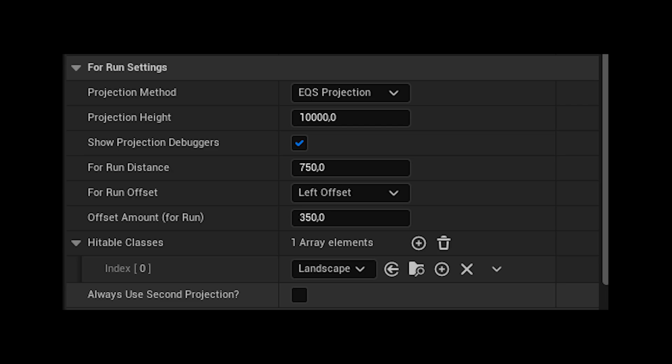Next, we'll be exploring the For Run settings. Situated beneath the Hittable Classes, we've added a new Boolean. This particular setting ascertains whether a secondary projection should be consistently triggered when interacting with an object that belongs to a class listed within the Hittable Classes array. This improvement proves significant as in the previous version, objects within the Hittable Classes solely employed a single projection, which often led to peculiar behaviors in intricate environments.